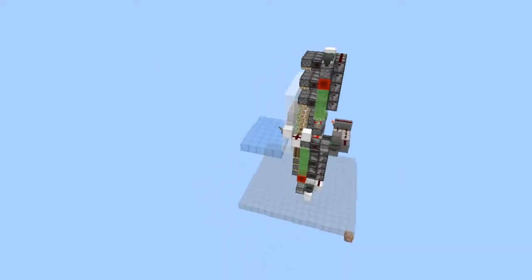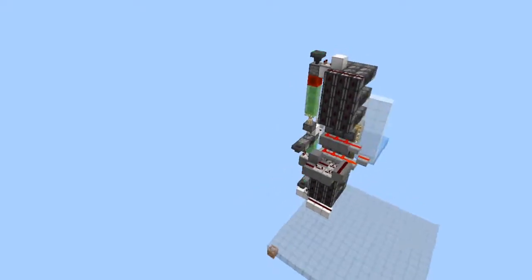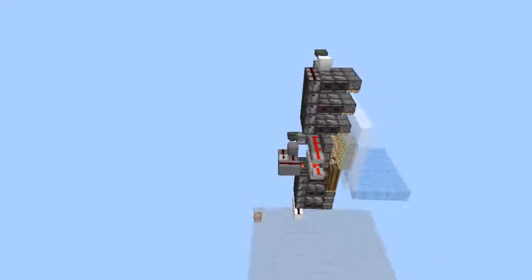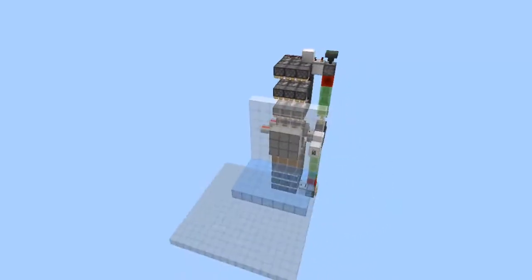Hello everyone, my name is Alex and in today's build we have this super secret swapping spy wall. You can use this to hide your very valuable items from those bad people out there. So without any further ado, let's get on to the tutorial.